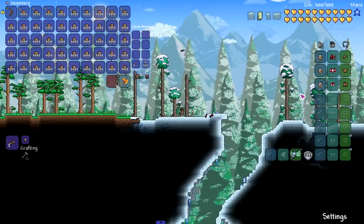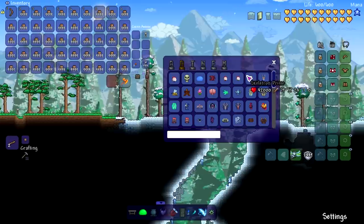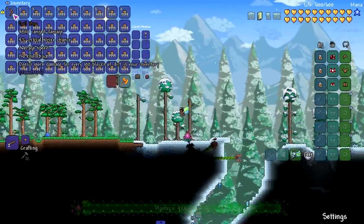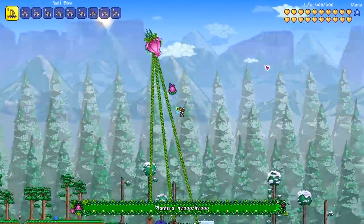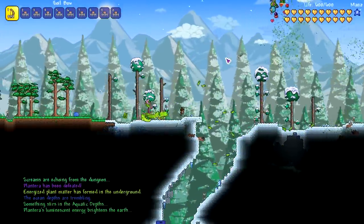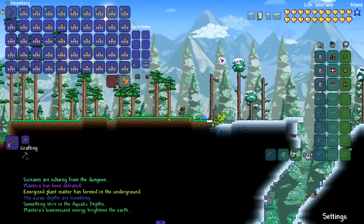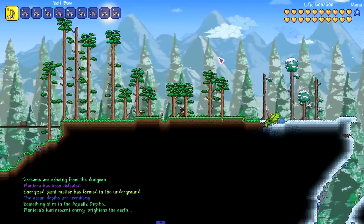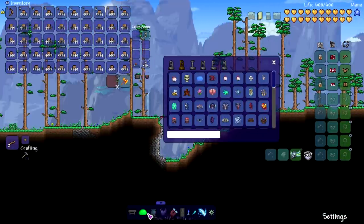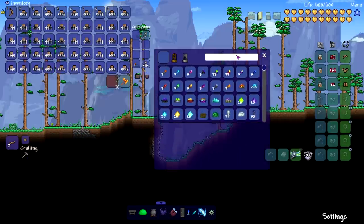We should test this on a boss — not too hard, not too easy. Let's try Plantera with 42k health. This is 4,900 damage, so it should not be an instant kill... but oh my god, it was really that quick. What was that, like eight or nine shots from a soil bow?